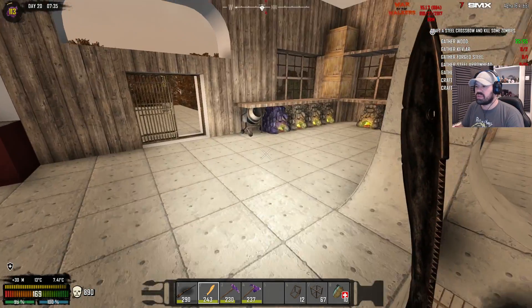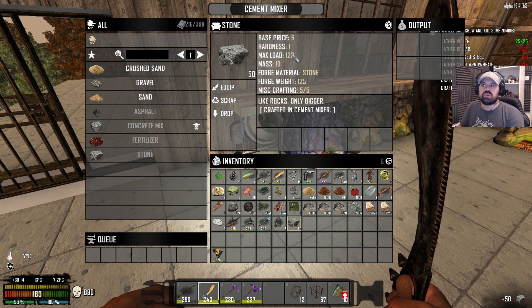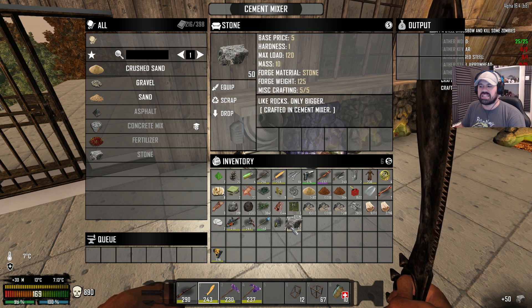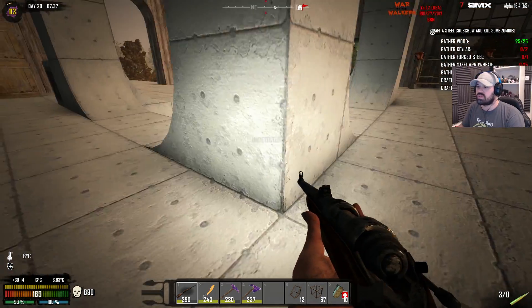We only have one cement mixer at the moment and it made stone. I queued 50 stone — max load 120, mass 10 — that's a hell of a lot better than destroyed stone. We already have a zombie screamer queuing up down here, and we only have three bullets left even though I made a lot.